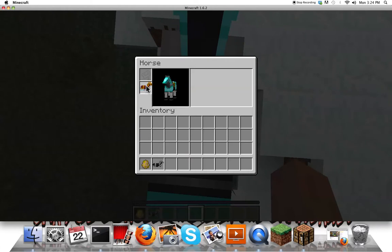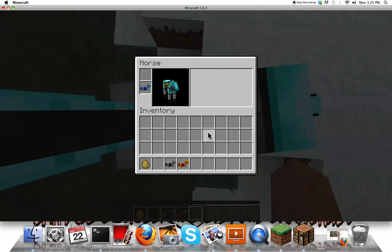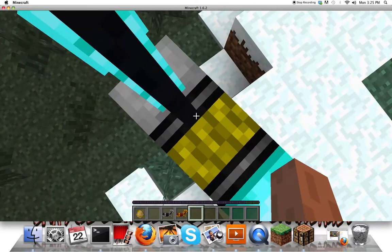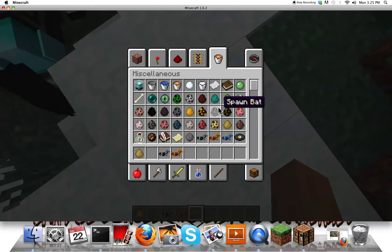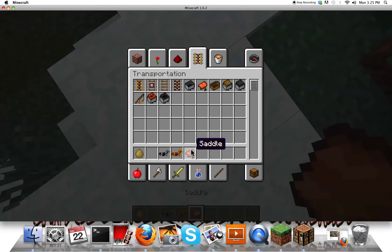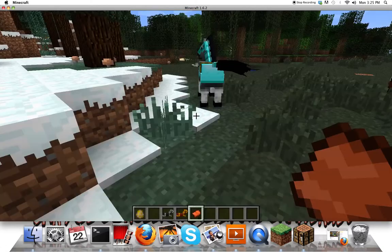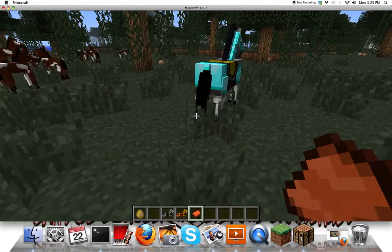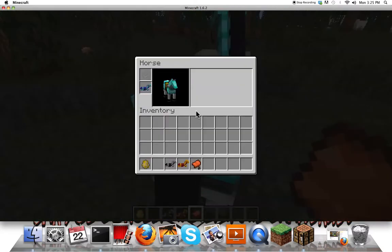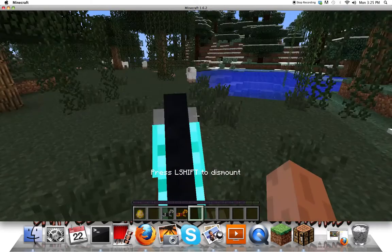Let's see how gold looks — that's gold. And that's iron. Let's stick with diamond, because diamond is cool. I need shift and E. I was looking for the saddle and gold. I need to ride the horse. Now I'm going to ride the horse. It is now mine.